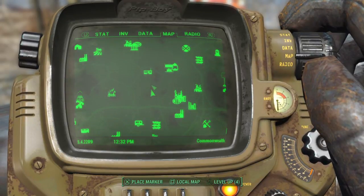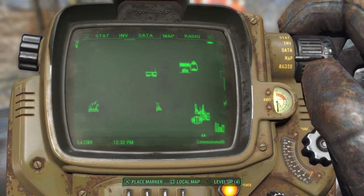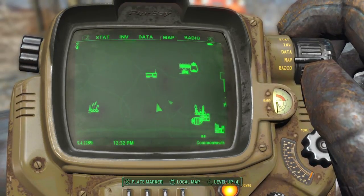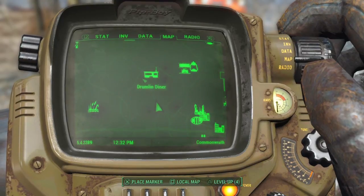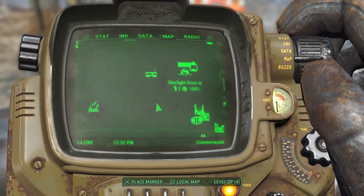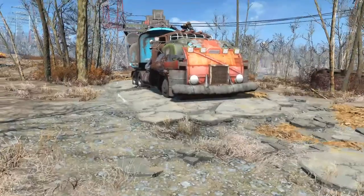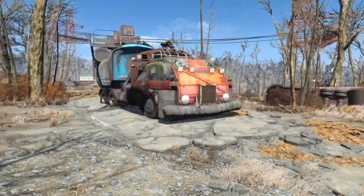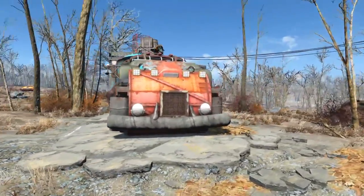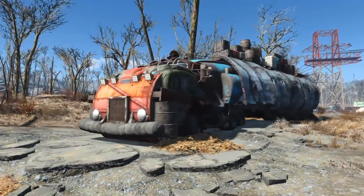How we doing guys and girls, I hope you're all good. I can't tell you where we are today because it's a workbench anywhere episode. So this is the Drumlin Diner and Starlight Drive-in area as you can see, we're kind of just down the road from there. Doesn't really matter, it's only a small little building - I'm sure you can find this sort of thing anywhere on the map. It's just a truck.